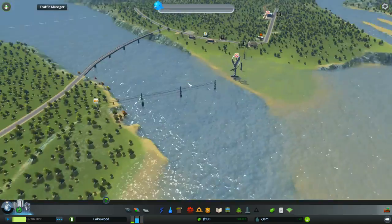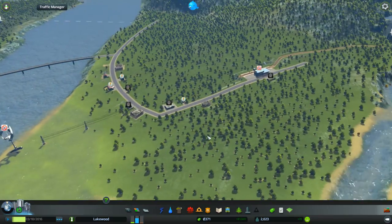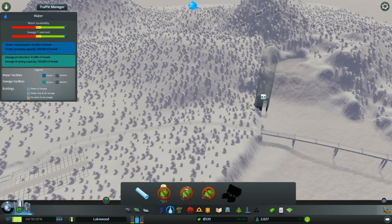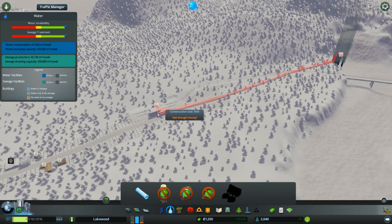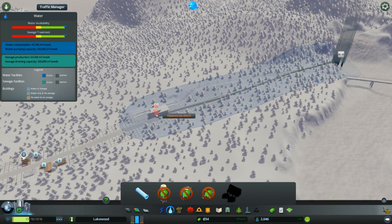We can throw in a little bit more power lines. Let's try to fix the train station first. Well, that's cute - we'll just leave that for now. I forgot to set my timer. We'll say 10 more minutes to this particular video and we'll see how things go.